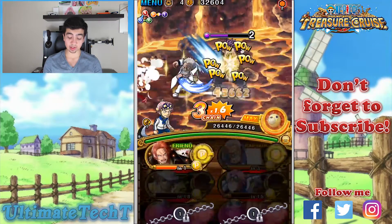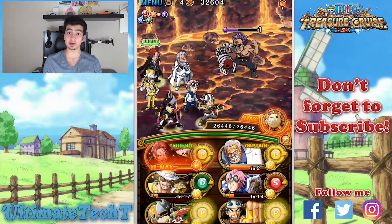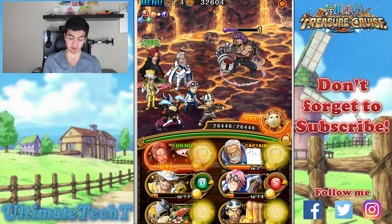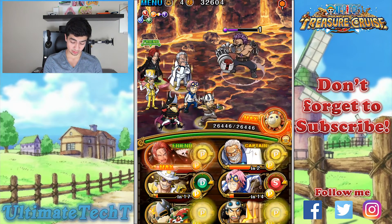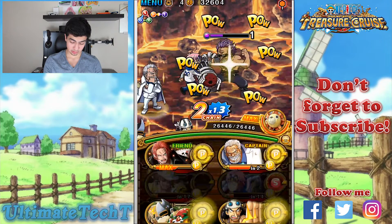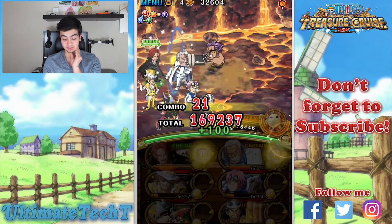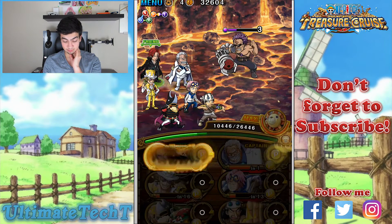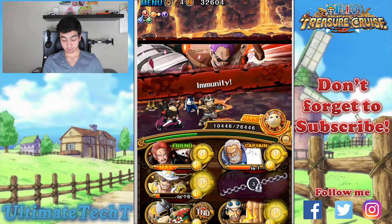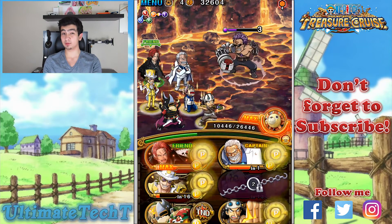We're going to keep him just over 20% HP, because under 20% he deals 36,000 damage, while over 20% he does around 13,000 to 16,000 — much more manageable. He binds one person randomly and puts immunity up for four turns.